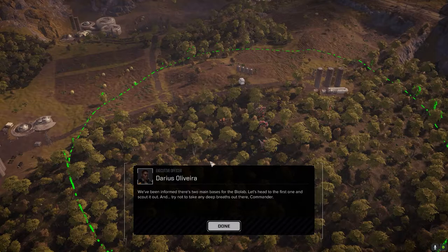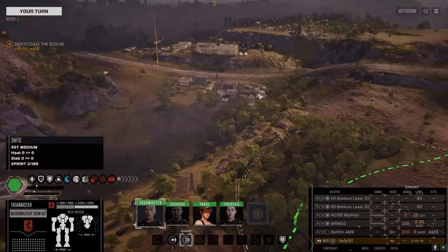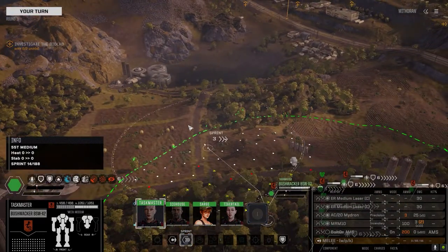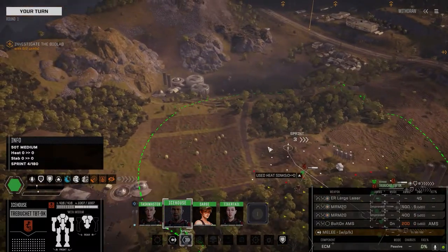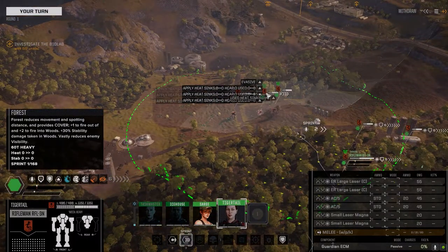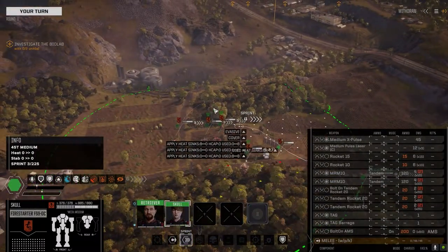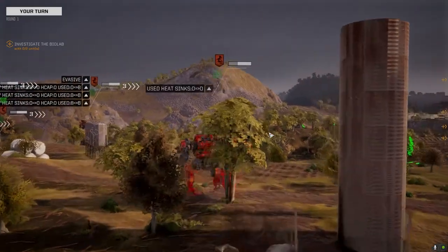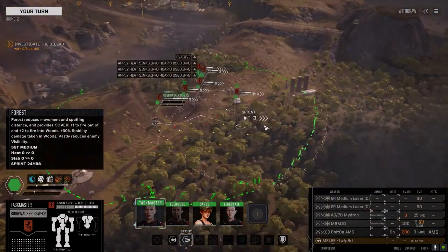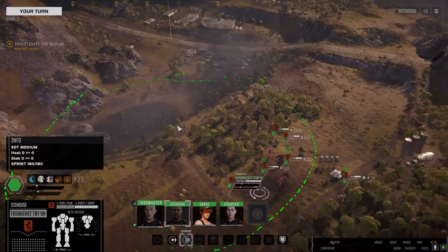Alright, so here we are. Going to move up and see what we can take here. There are a few areas up here we need to take over. This is a three and a half skull blackout mission, so we're only allowed six units. I decided to dial it down a little bit just to make it interesting. Rather than bringing the Vulture, I left the Vulture behind. I gave the Bushwhacker back to Taskmaster for now — so she's running the Bushwhacker.